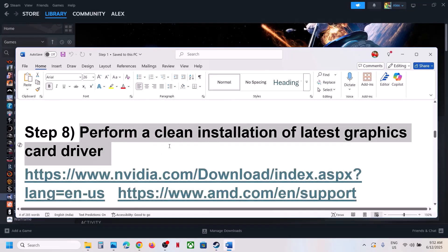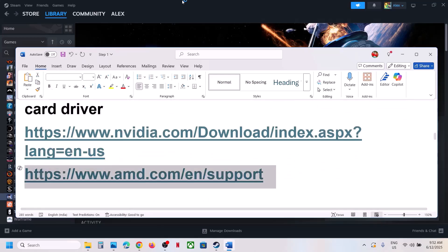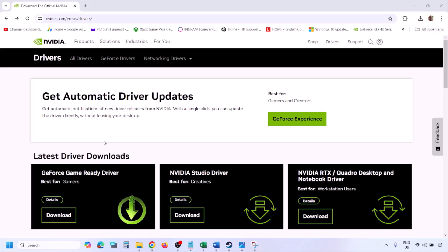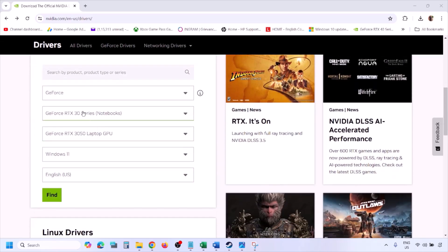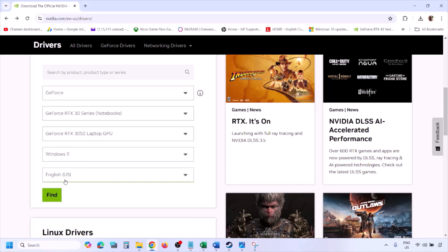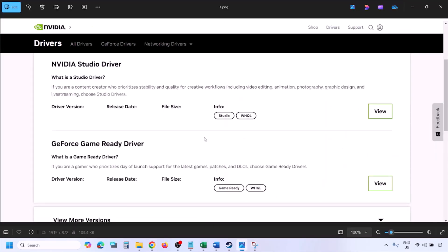The next step is to perform a clean installation of your graphics card driver. For NVIDIA, go to the NVIDIA website. For AMD, go to the AMD website. On NVIDIA's site, select your graphics card and the right operating system, click Find, then View, then Download. Once downloaded, run the EXE file, click Agree and Continue.